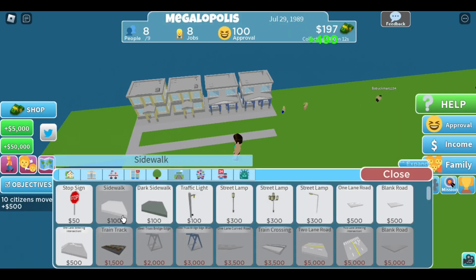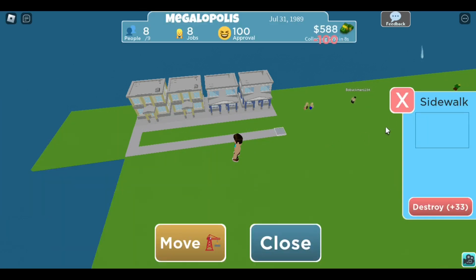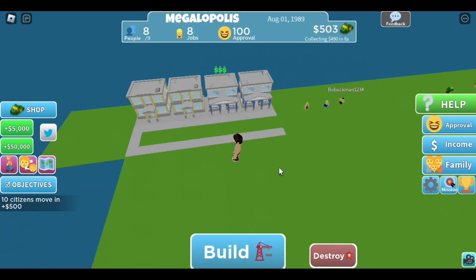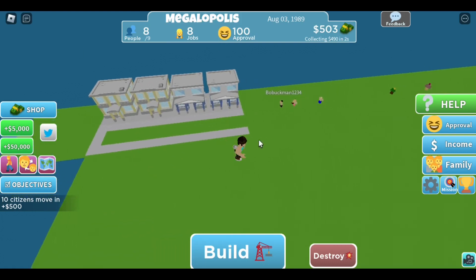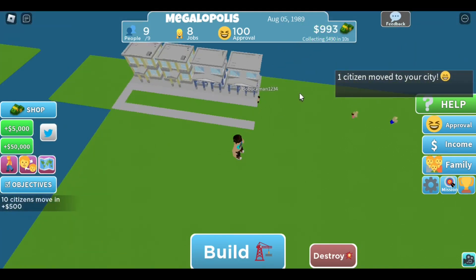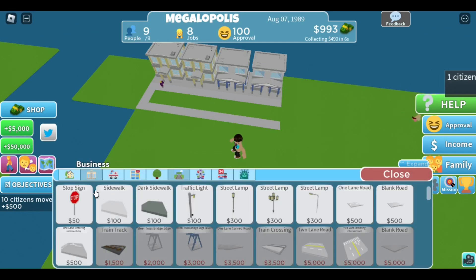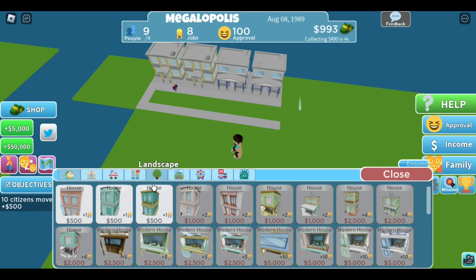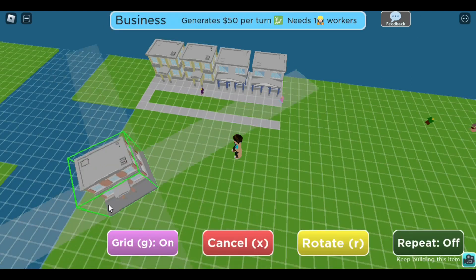Okay, now I want one more. I guess this is gonna be the road here in the middle for now. It's a hundred percent approval. They have to walk such a long way. Okay, they're not gonna have enough jobs. I guess I will put this one in.